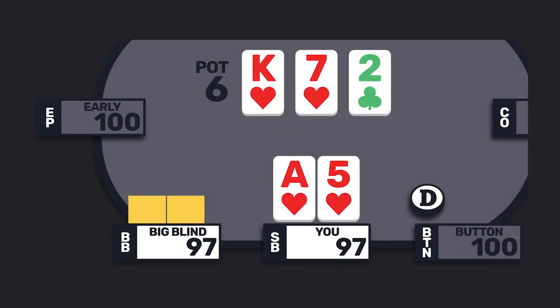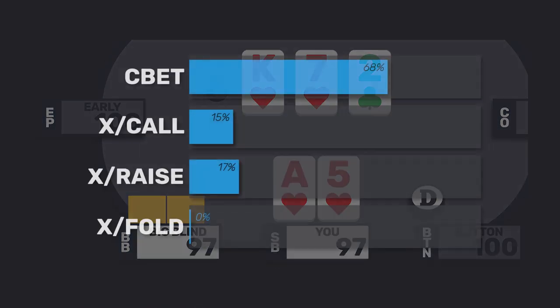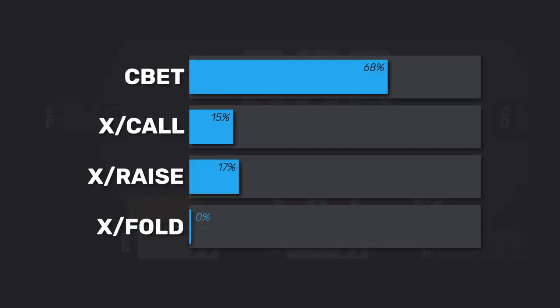Question 1: we have ace-5 of hearts, and the board is king-7-deuce with two hearts. We have four options: fire a c-bet, check call, check raise, or check fold. The data shows 68% of people said they would fire a c-bet, 15% check call, 17% check raise, and 0% check fold.